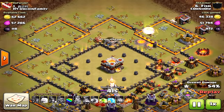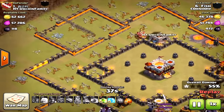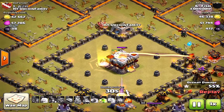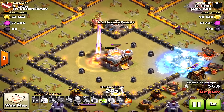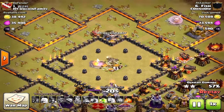Once that barracks is down, here they come — look at the four miners from the clan castle pathing right toward the Town Hall. It's a run for the money. He's got one jump spell and one freeze. He uses the freeze on the single-target inferno to keep his miners alive, and they are powerful level four miners. They take down the base for the two-star attack.